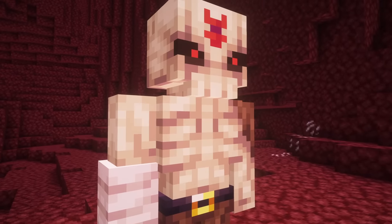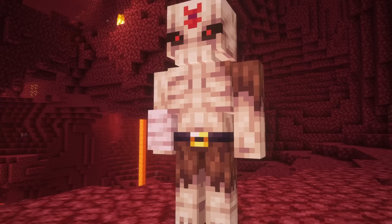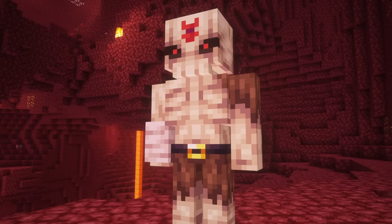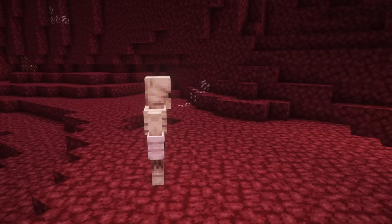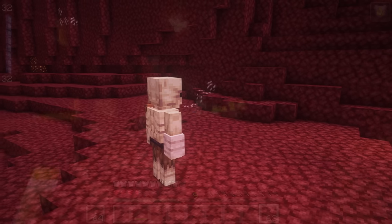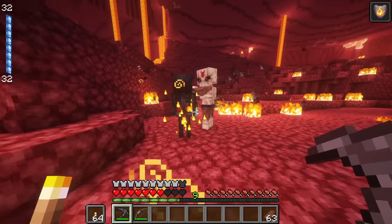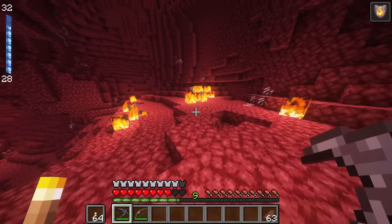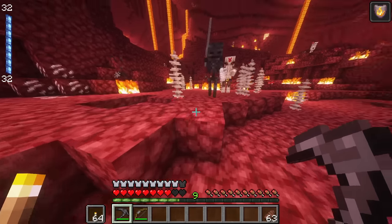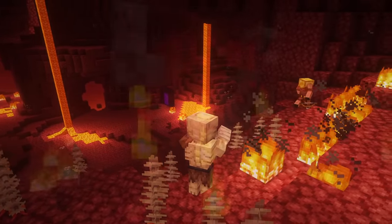Carcass. Ancient overlords called Carcasses are roaming the Nether dimension, being remnants of once powerful demons reanimated by their immortal souls. Being powerful entities, they possess a range of different abilities. Carcasses can dash towards the player, summon a barrage of fireballs, summon bloody spines from the ground to impale you, recruit skeletons to join their side, or set blocks on fire.